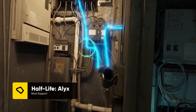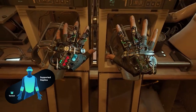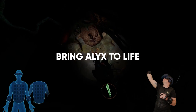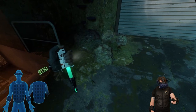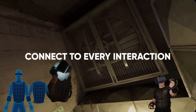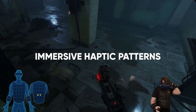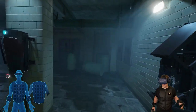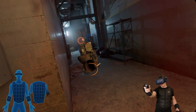Half-Life: Alyx is Valve's VR return to the Half-Life series and has become for many the gold standard of virtual reality games. The B-Haptics TacSuit brings Alyx to life in an amazing way by connecting you to all of the action in the game. After installing the mod, you'll be able to feel all of Alyx's interactions, including the signature pull of the Russells as you grab and manipulate items. Drop a piece of resin into your bag and feel it slide over your shoulder and into your backpack through these custom haptic patterns. Grabbing ammo can be felt on the torso as well as intense recoil patterns of the weapons in Alyx's arsenal.